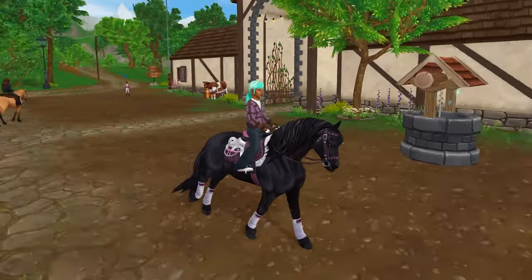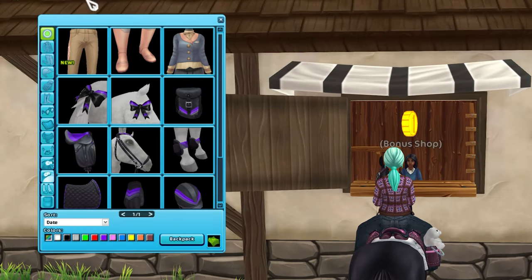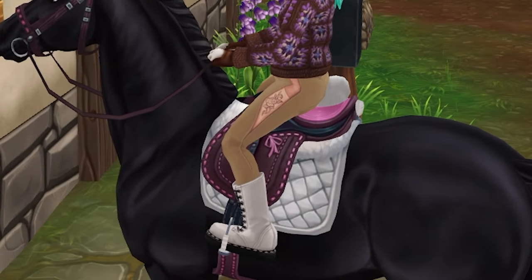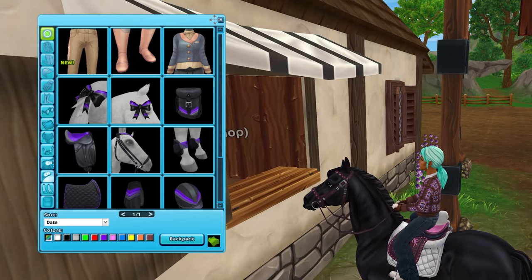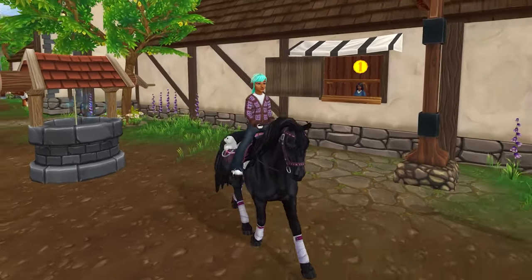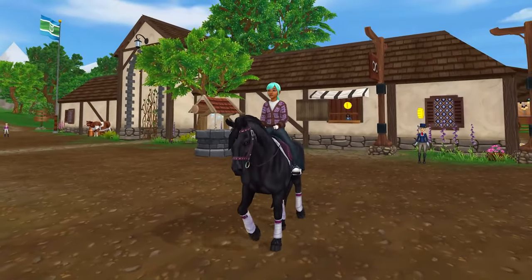There is a new item this month at the bonus shop for Star Riders. To go with the Royal Ascot set, we've now been given the Royal Ascot dressage pants. Those are beautiful — look at the rows on the thigh! I wish I could redeem these. Star Stable, please — we need more storage space. I buy a lot of tack and clothing and I'm out of storage space. Cannot wait for that update.